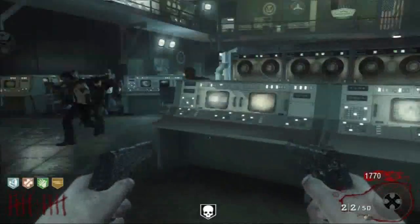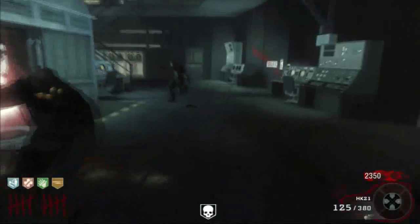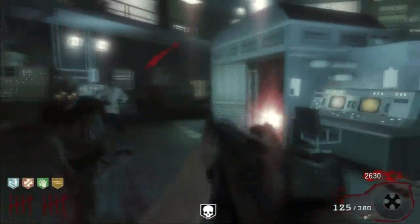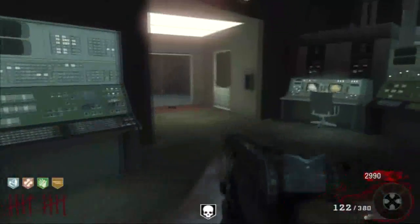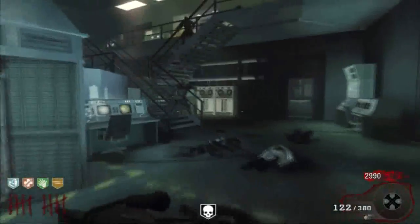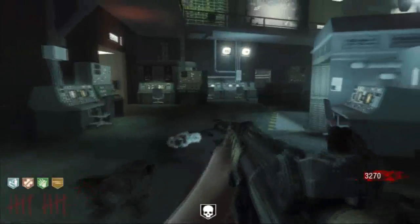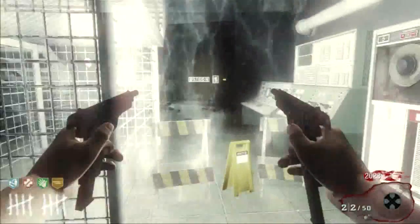The way the Pack-a-Punch room works is it stays closed for a while, and then eventually the DEFCON switches count back down. I think it counts down to DEFCON 1, and then it opens up. And you have a crowd of zombies waiting for you. Luckily with those weapons you can kill them all pretty much instantly.